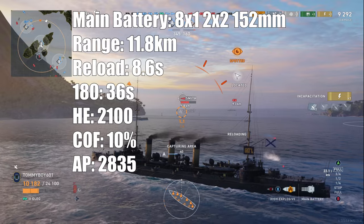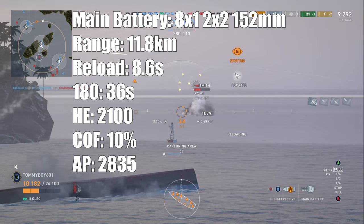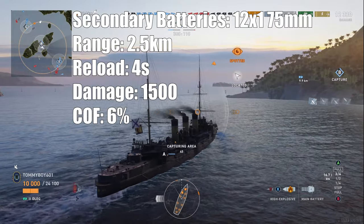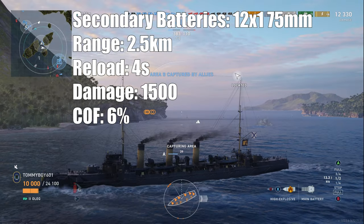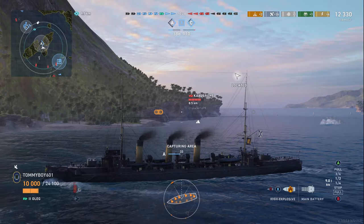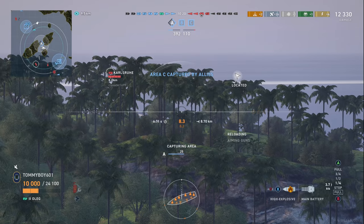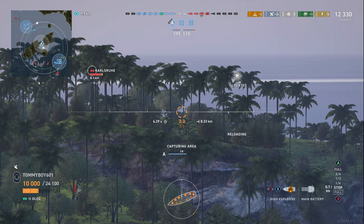Chance of fire with Kuznetsov — we are getting a 10% chance of fire per shell, which is fairly high for the tier. AP damage is 28,035 with a DPM of 198,450. Secondaries — she is bristling with them: 12 one-barreled 75-millimeter guns with a range of 2.5 kilometers and a reload time of four seconds. Secondary damage is 1,500 with a 6% chance to set fire. The ship does not have any torpedoes, nor does it have any AA.